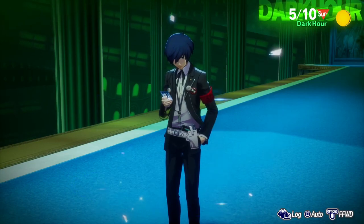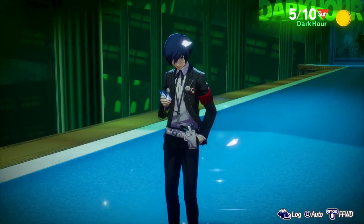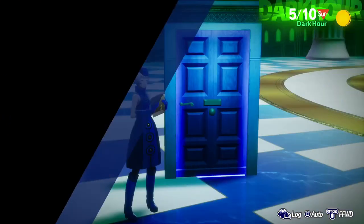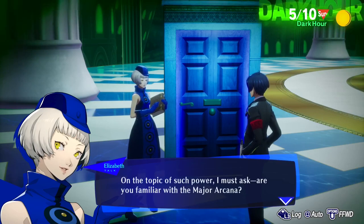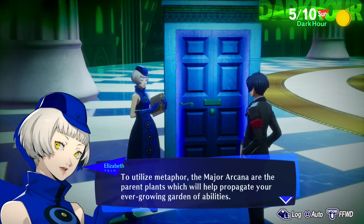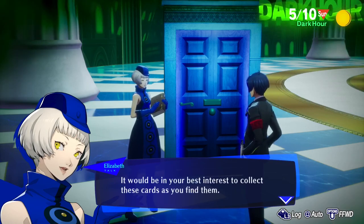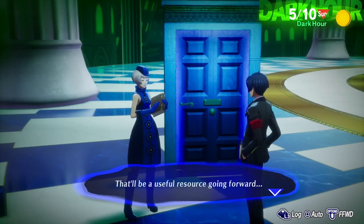The High Priestess tarot is reacting, so we can now find the High Priestess arcana in Shuffle Time, which increases our all-out attack damage. Elizabeth greets us: 'I've been waiting for you. I must congratulate you on your recent victory — your power continues to grow. Are you familiar with the major arcana? To use a metaphor, the major arcana are the parent plants which will help propagate your ever-growing garden of abilities. After defeating particularly strong shadows, these major arcana will appear as cards — it would be in your best interest to collect them.'